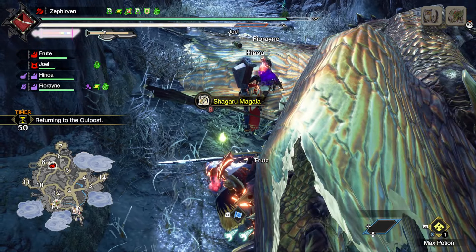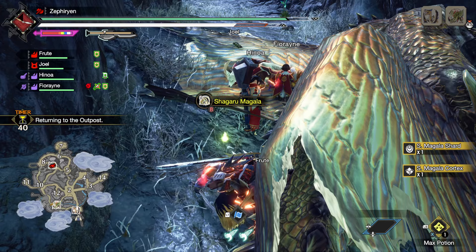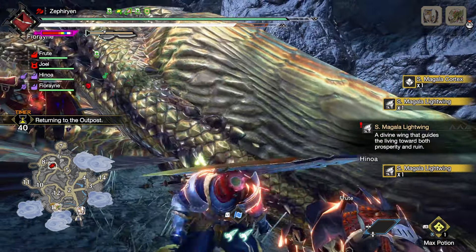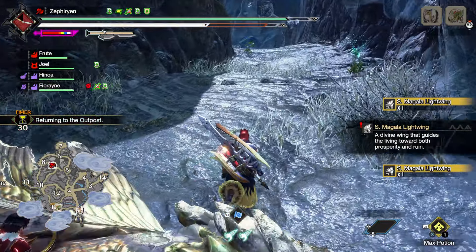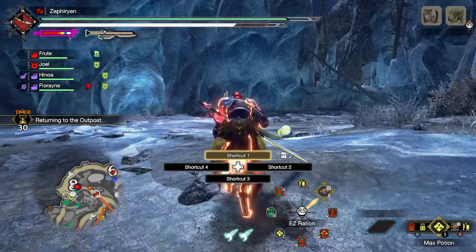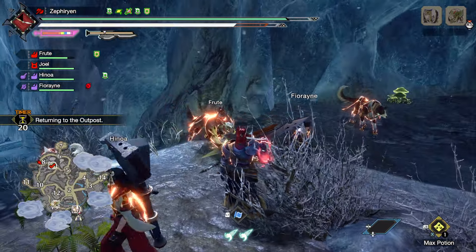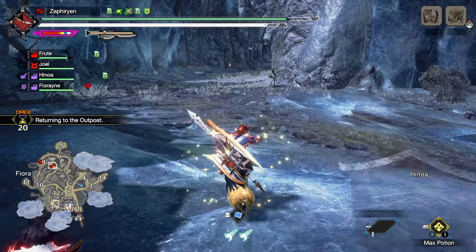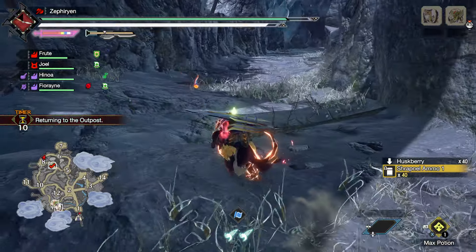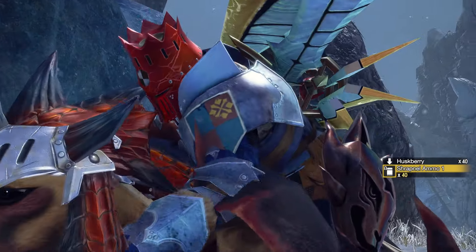I haven't checked Basarios armor. I wonder what the next hunts are going to be. I wonder if Teostra is going to be in the next tier. I wonder if it's going to be a Shagaru plus Gore Magala hunt in the next tier. You think evade extender extends the evade a little bit too much? Or maybe it always does this. There were so many evades where I evaded in the wrong direction but I just needed to evade again and I was fine.